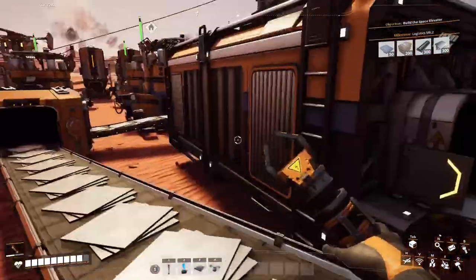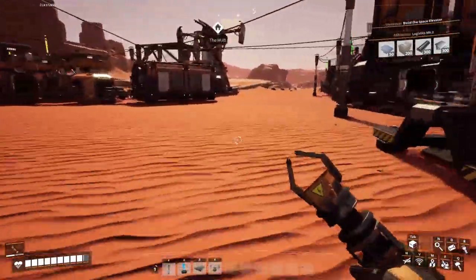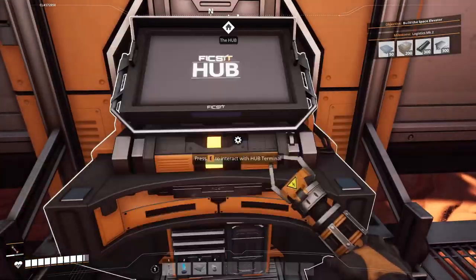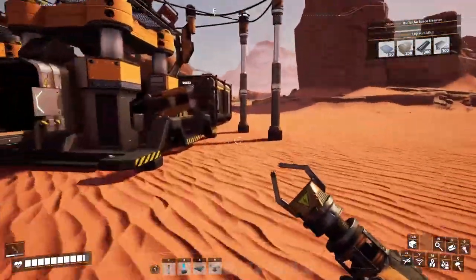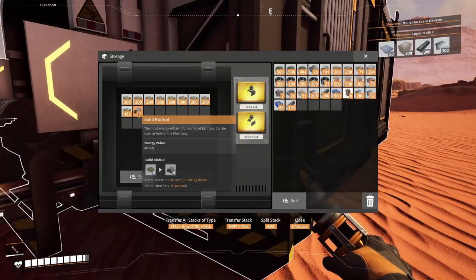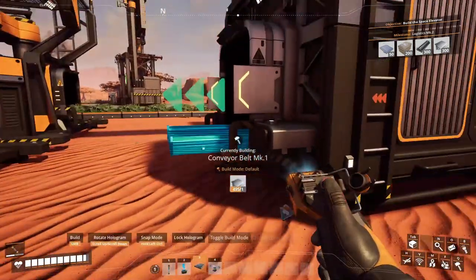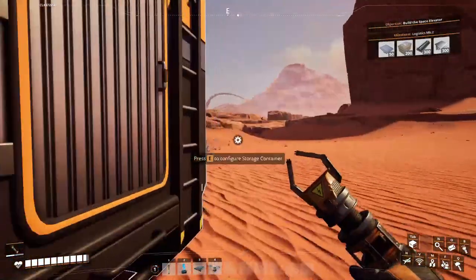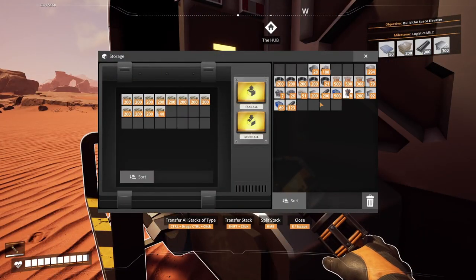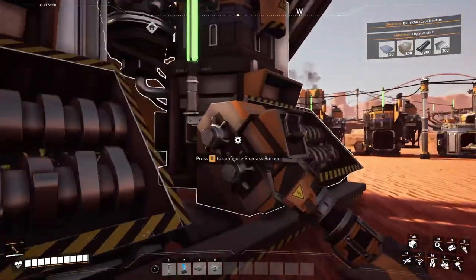As you can see, the conveyor belts are starting to overlap each other and I hope during this episode I will be able to solve this issue — we'll see how far I can get. The next thing I would like to do is put the wood and leaves into the storage containers. I had an inappropriate thing in the storage container, but now it's fine. I'm going to put the leaves there as well. It's solid biofuel not wood, okay — this means I can feed my producers here once again.